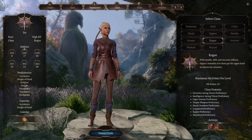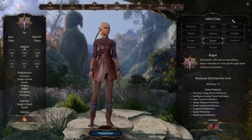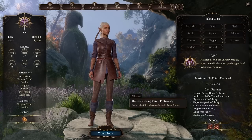Rogues have one of the easiest character creation screens, probably alongside Barbarians, because we don't have to make any choices in the class tab. Basically every other class has to choose a fighting style, their subclass, some spells, or something, but Rogues we don't get anything to choose.